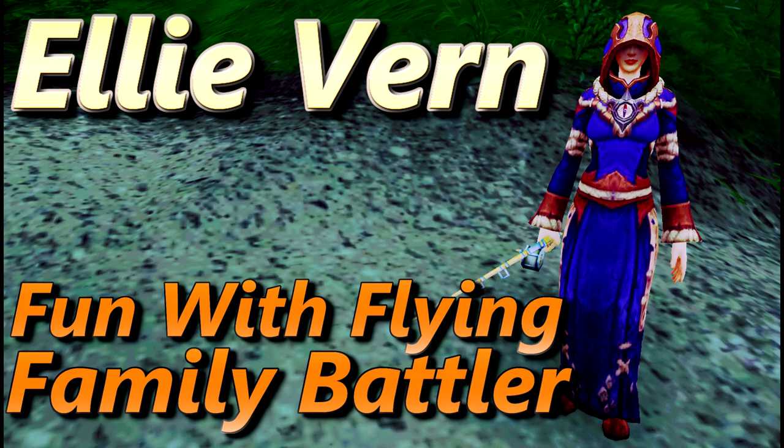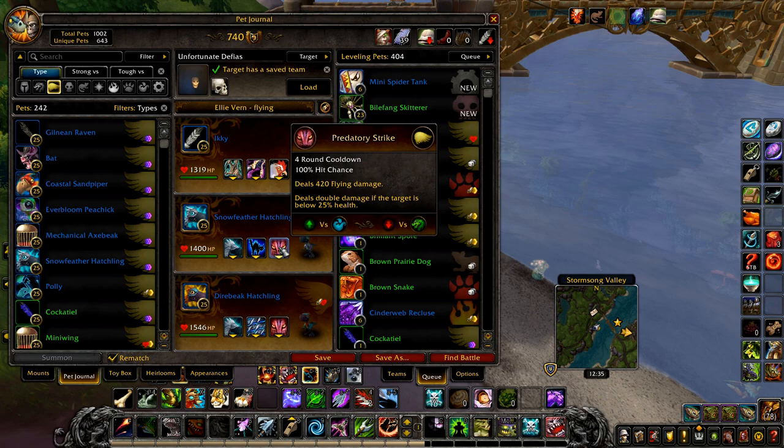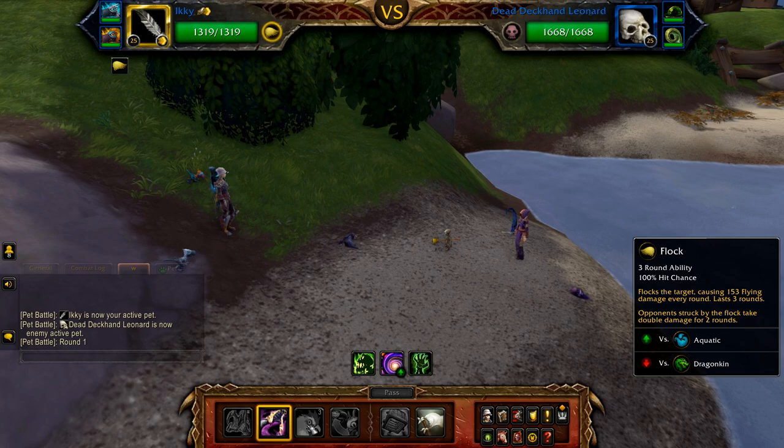Now for Fun with Flying. Your first pet is Icky with savage talon, black claw, and flock. Your second pet is a snow feather hatchling with falcosaur swarm, crouch, and predatory strike. And finally, just as backup, a direbeak hatchling with falcosaur swarm, iron skin, and predatory strike.